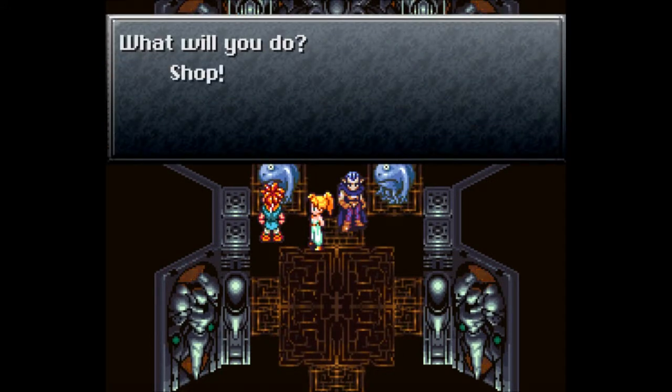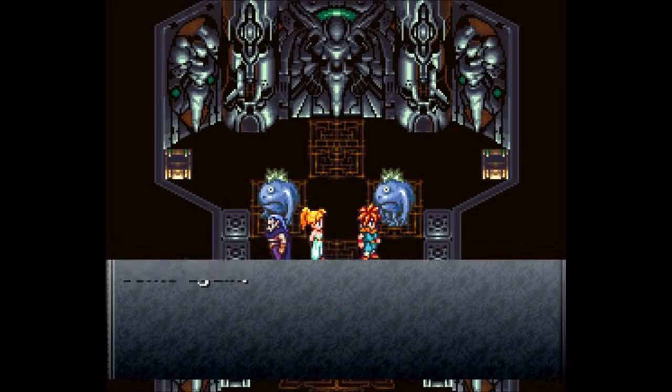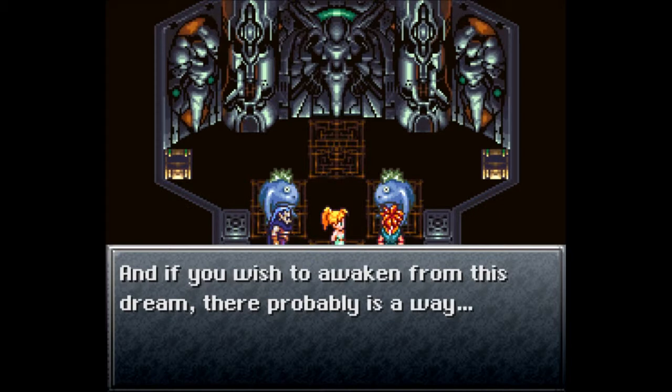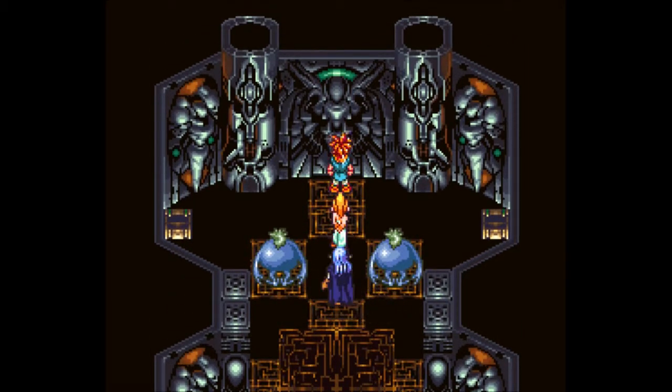There's a shop — let's see what they've got. Some good stuff, but I've still got a ton of this, so no real need to buy right now. I can always come back. The NPC says there are three of us and we've got a long journey ahead. There probably is a way to awaken from this dream. I can't actually exit the Black Omen from here — that's why I'm making a backup save file.